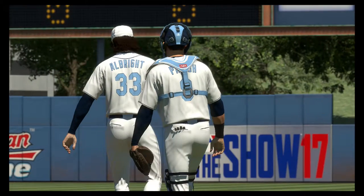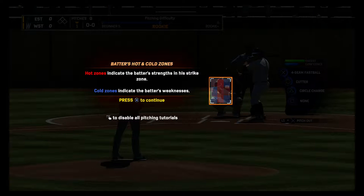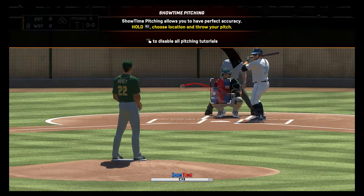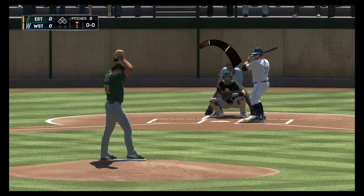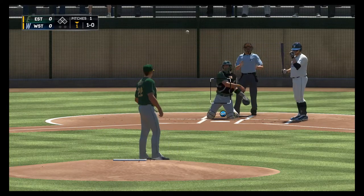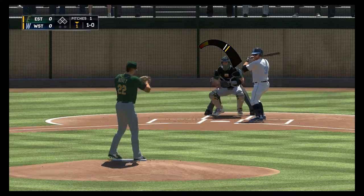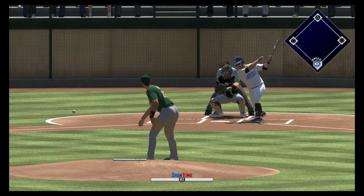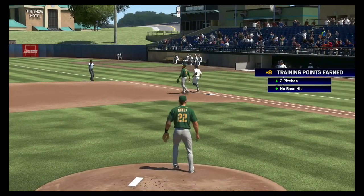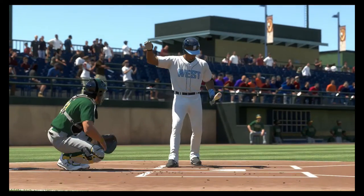Alright, here we go. Hot zones indicate the batter's strengths and the cold zones are the weaknesses. Got a ball on the bottom half of the first. Oh god, that's a bad pitch. Circle change — yes, come on, there we go! Nicely done, next up.